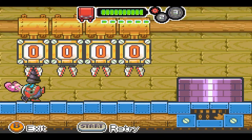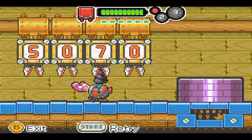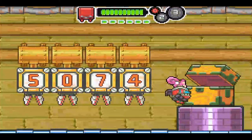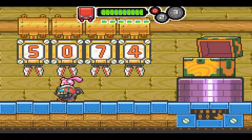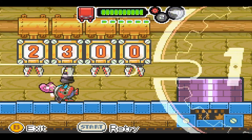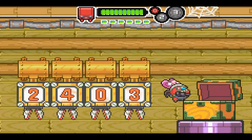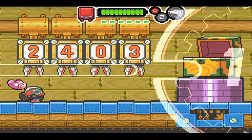Next one's called Happy, it's level three, and the code is 5074. It's like just clouds. And now we have Standard — this is level one and it's 2403.